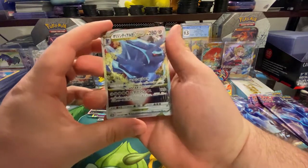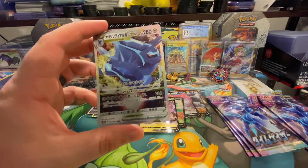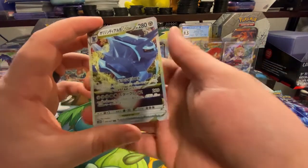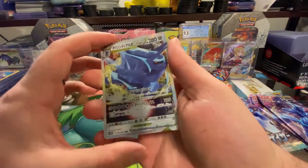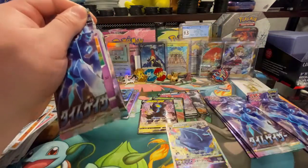There we go — we got an Origin Dialga VSTAR. Very nice, that is so cool. We got our first VSTAR — that's good, I was getting nervous. We at least got one, so hopefully the rest are better.